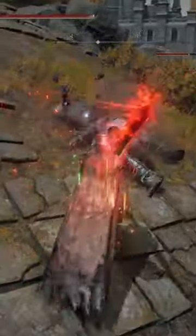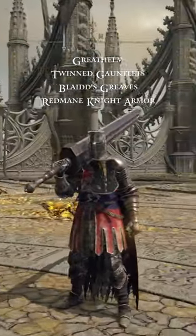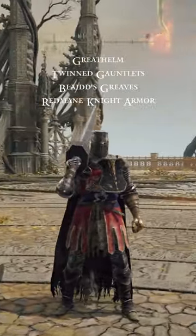And for all you strength players out there, I got a really great looking one for you. This is going to be the Redmane Crusader — it's going to be the Great Helm, the Twinned Gauntlets, Blythe's Greaves, and the Redmane Armor.